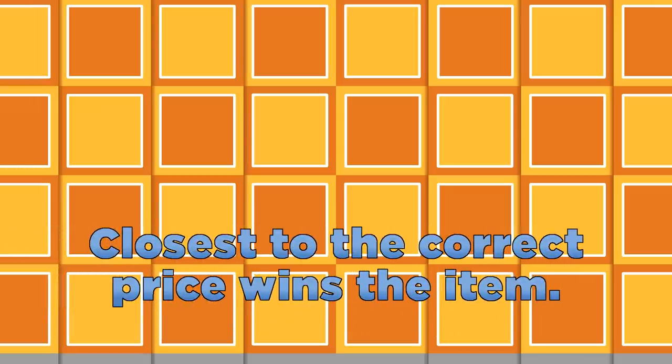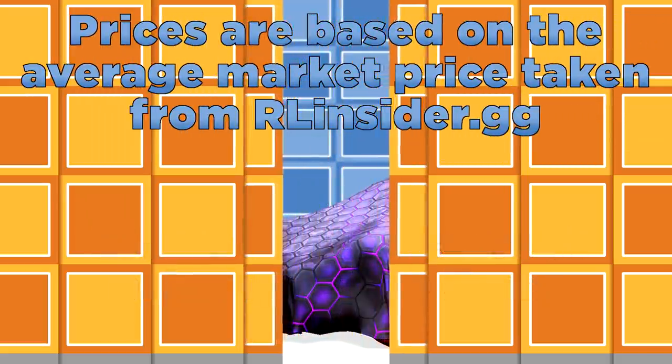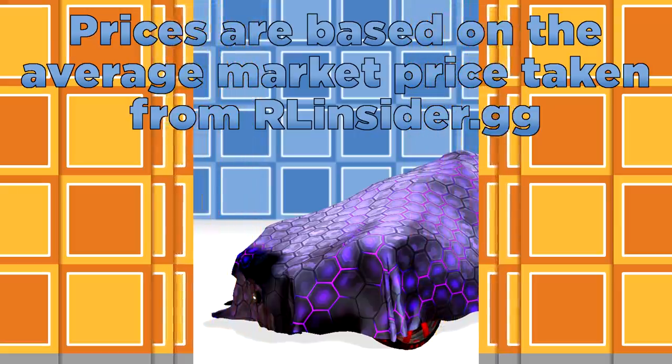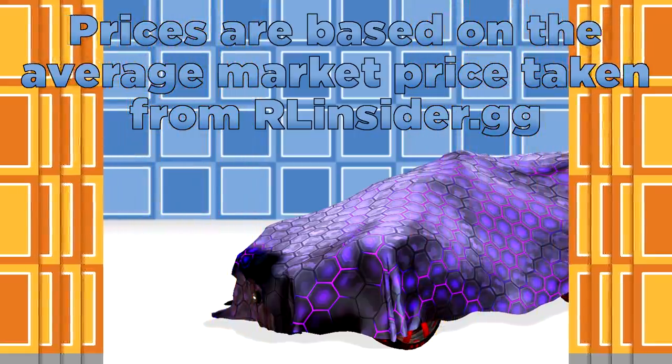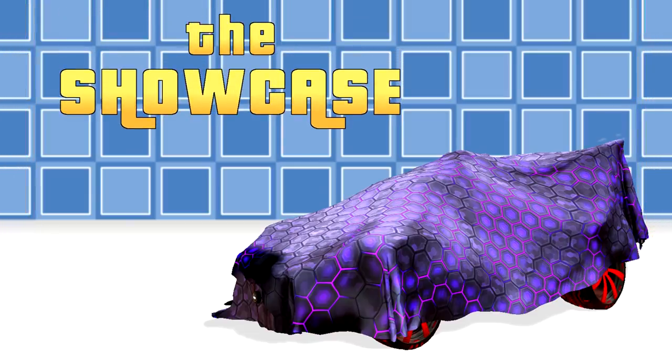Our format today is pretty simple. We'll be rolling out single items for each of you to bid on. Closest to the correct price without going over wins the item and gets one point. After seven items, our top two contestants move on to the showcase round, where you'll bid on complete car setups.